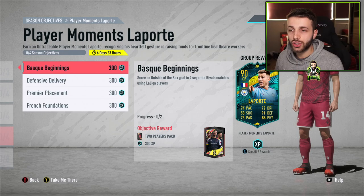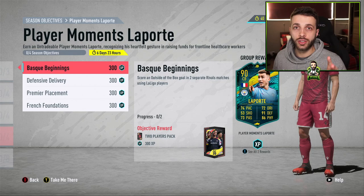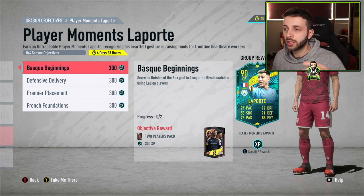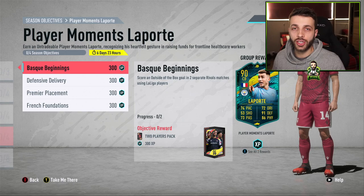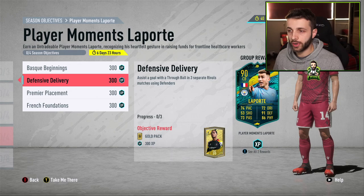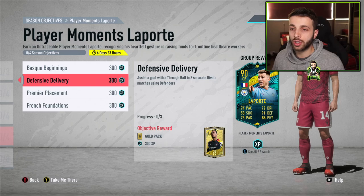The first objective is 'Bask Beginning' — score outside the box in two separate Rivals matches using La Liga players. The good thing is you don't need to win, just score in separate matches. Once you've scored outside the box, don't bother trying again in the same game. You want a player with a finesse shot trait and good shot power and long shots — finishing doesn't matter as much as shot power and long shots with the finesse shot.